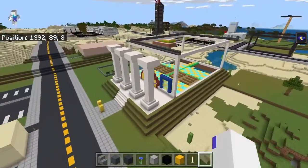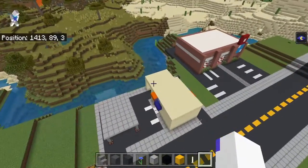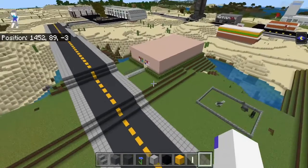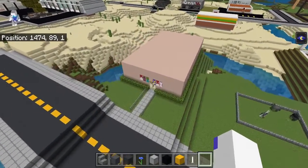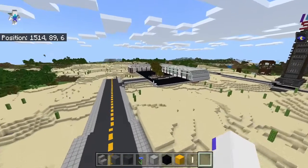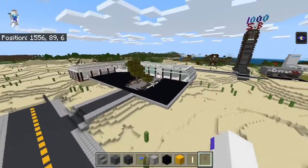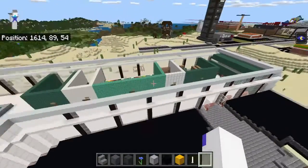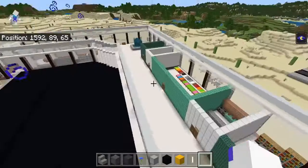There are some builds that haven't been finished yet because they haven't returned. There's a gas station, a Domino's, a pet shop down there, and then down here is a shopping mall. That's the view of it — there's no roof on it yet, which I have yet to build.